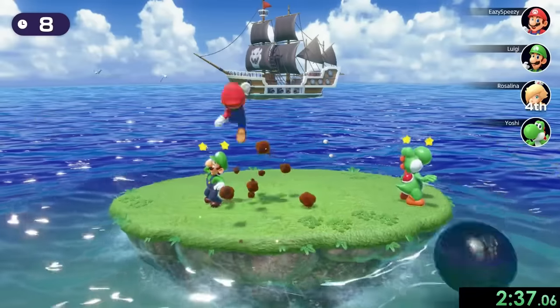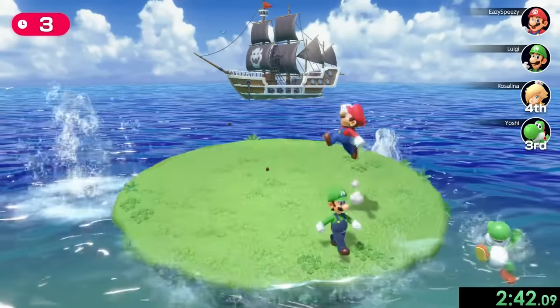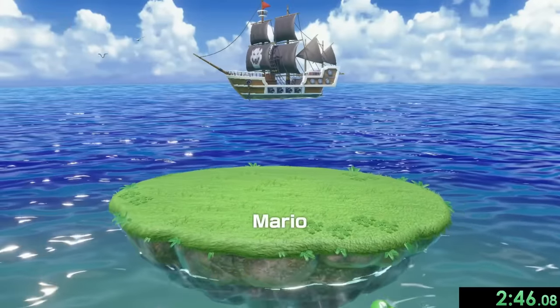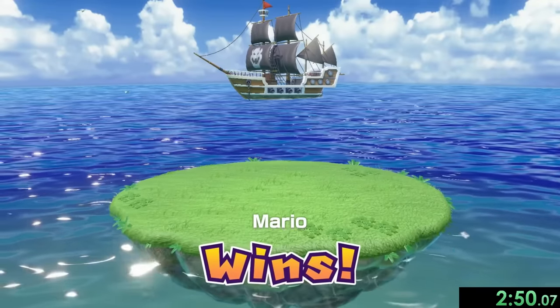Hopefully they'll get hit by a cannonball — there goes Rosalina, and Yoshi gets off too. Now we just have to get rid of Luigi. I also get hit by a cannonball, but it gives me first place since I died slightly after Luigi. That's insane, but I'm going to take it.